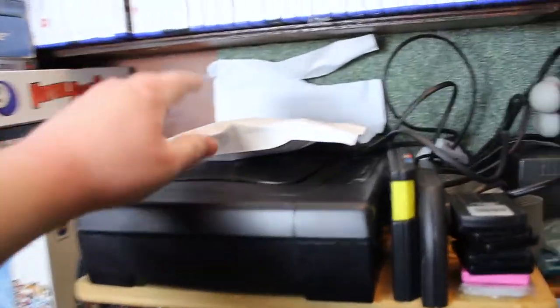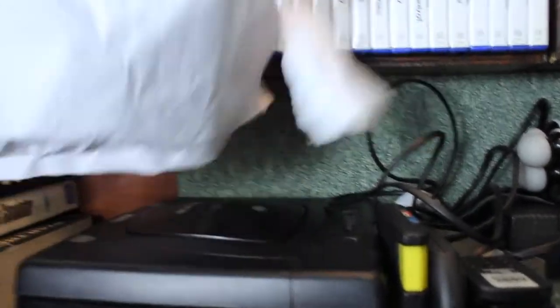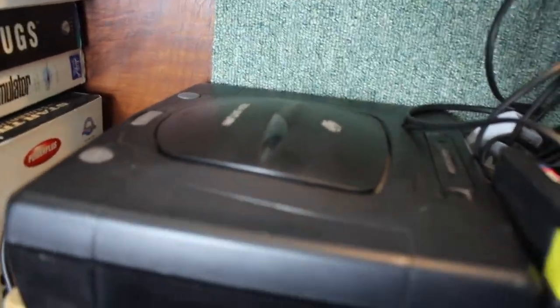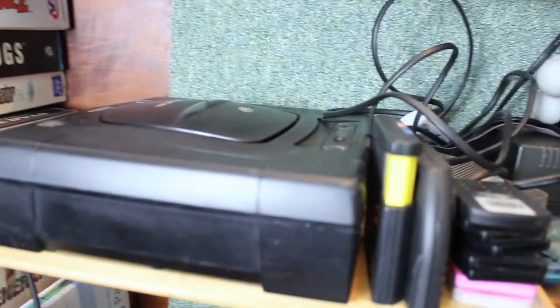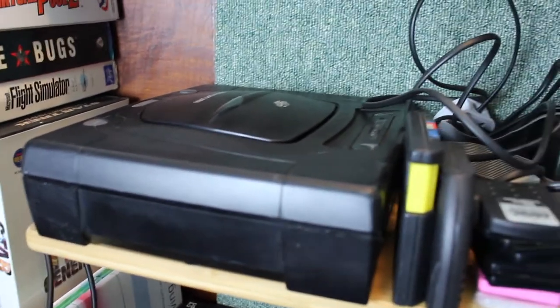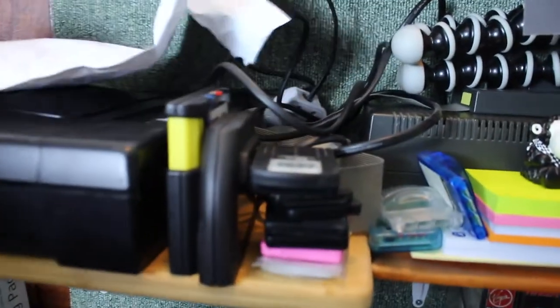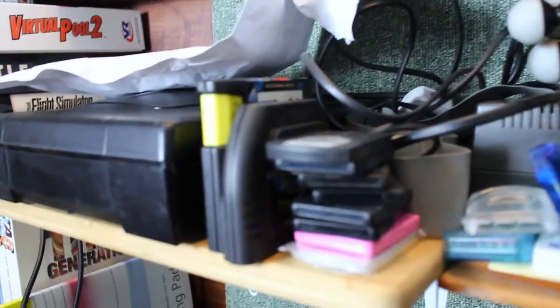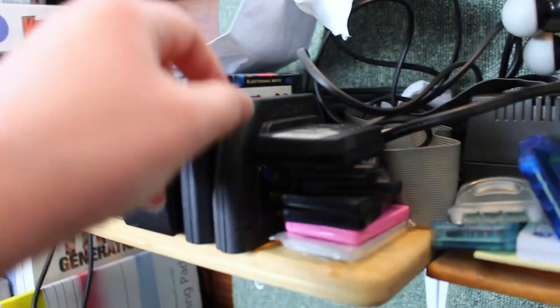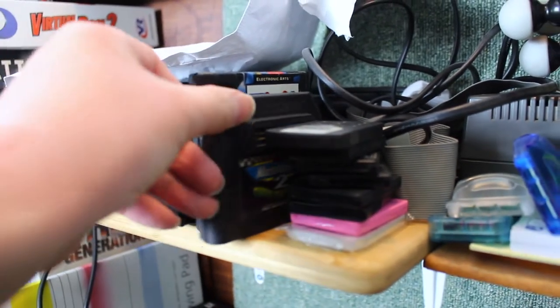Let's take a look at consoles. I have here an interesting SD card adapter for the Amstrad CPC. Moving that off the top, you can see we have a Mark 1 Saturn with two controllers plugged in — I actually really love the Saturn. I wasn't a big fan when it was first released but since getting one I've fallen in love with it. A couple of loose Mega Drive cartridges here as well: Zool and Micro Machines 2 Turbo Tournament.